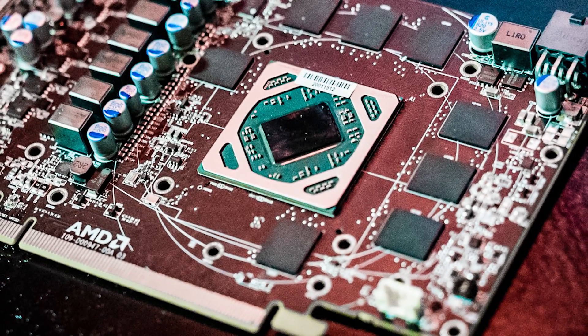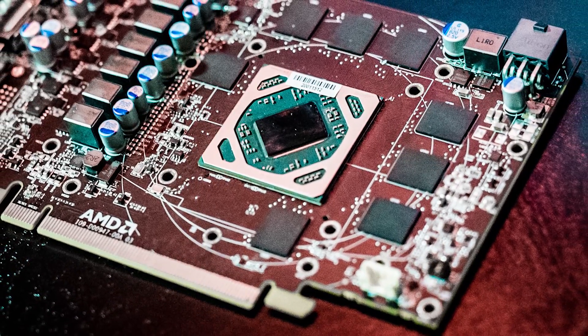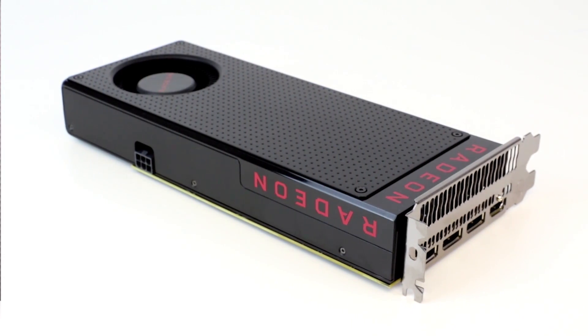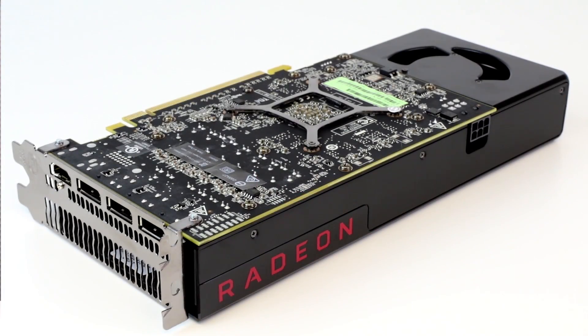Now, good question — how are we able to do this months away from launch? It's simple. The Neo is based on the Polaris 10 graphics core from AMD with 36 compute units. And what do you know, that is identical to the brand new RX 480. The only difference is in the clock speed. The Radeon PC part boosts up to 1266 megahertz, while the GPU core in Neo is locked to 911.